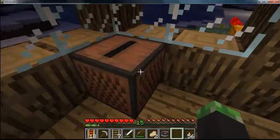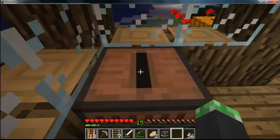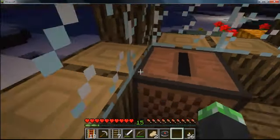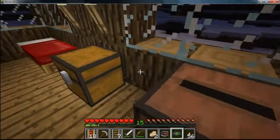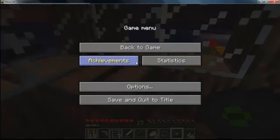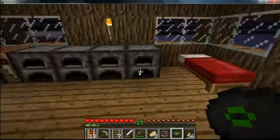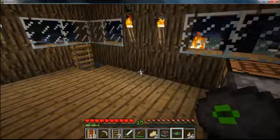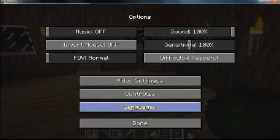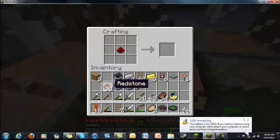Build a chest, put a diamond in the middle, and you get a jukebox. Jukeboxes can play music when a music disc is placed into it. There are 11 different music discs. This one is C-A-T — 'Cat' — and this music is made by C418, one of the Mojang guys. The second way to get music is to go into your game menu, go into options, and turn your music on.